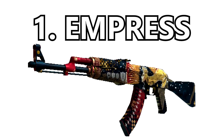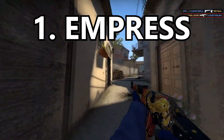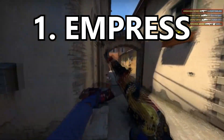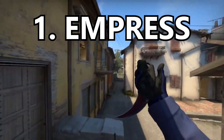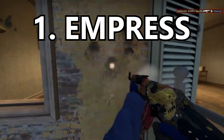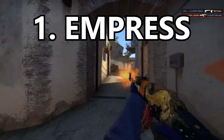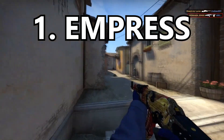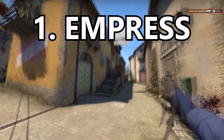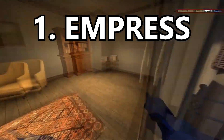Coming in at number 1 is the Empress. This genuinely might be my favorite skin in all of CSGO. I absolutely love this skin because of how well everything works together, and if you know what colors mean you will absolutely appreciate it. The red gives the Empress power, the gold gives her a type of royalty and godlike look, and then on top of all that the night blue sky makes the skin the greatest AK skin. This skin embodies everything a good skin in CSGO should be.